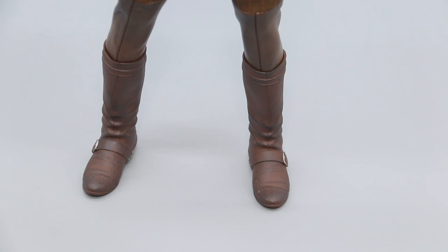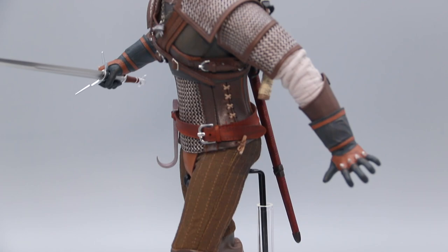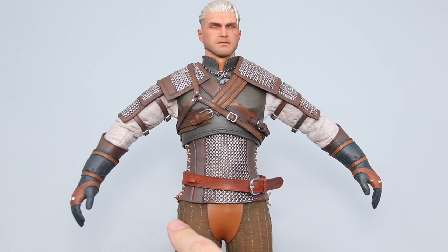Along with the non-existent ankle joints, you'll have to be really creative to get any poses out of this quote-unquote action figure. Perhaps that's why Masterteam didn't even bother to include a display stand, as Geralt is most likely just gonna be standing there. I do think the overall proportions for this figure are a tad on the slim side — the chest and waist could be a little bigger, and thus the ends of the armor could sit lower.